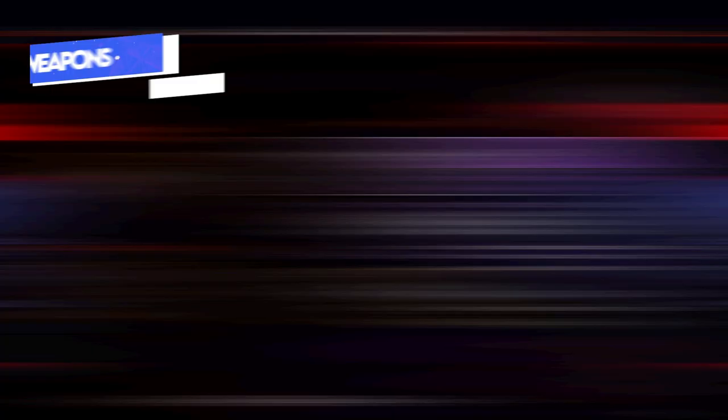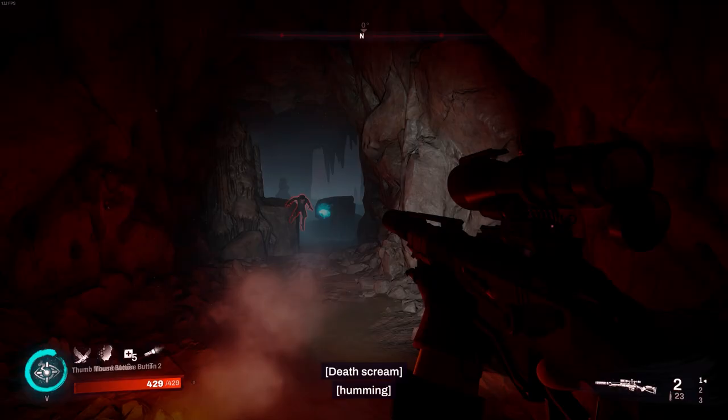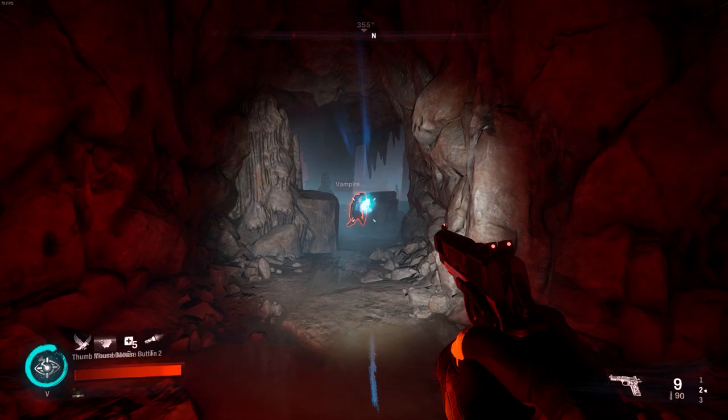You've got a lot of weapon choice in Redfall, and the one critical weapon that Jacob needs is the Yokai silent sniper. There are a couple of other snipers that aren't silenced, but the Yokai sniper is a silent sniper rifle, which is absolutely critical for Jacob — if you make a lot of noise you're going to alert everyone else, and having a bolt-action silenced sniper just makes it so much better.